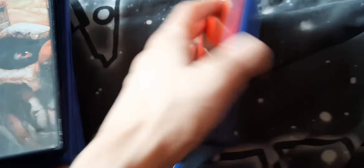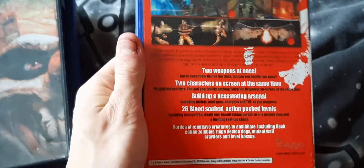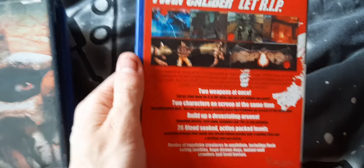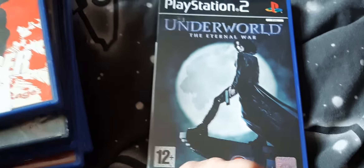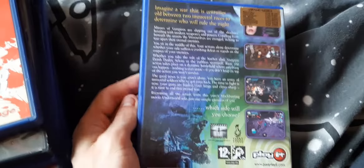Twin Caliber — kind of like that Army Men game; it's like an on-rails twin-stick shooter. Actually a pretty fun little game, nothing special, but it's a pretty cool little arcade experience. Underworld: The Eternal War — I've never actually watched the movies, but this game is awesome. It's like a twin-stick top-down shooter. It is a budget title, but I used to play this to death with my brothers — really, really fun game. Definitely check this one out.